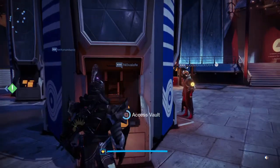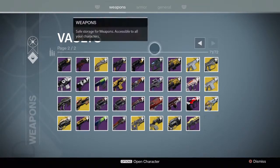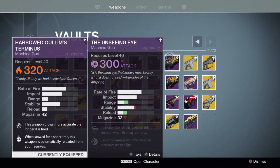I'm going to compare it to the Unseeing Eye, which I have here in my vault. This one is not upgraded, and you can see the Unseeing Eye, despite attack levels, has slightly less impact, more range, slightly less stability, faster reload, and a smaller magazine size. We all know with the Harrowed Quillim's Terminus — or even just the Quillim's Sermonists — you can lower the magazine size with Small Bore.